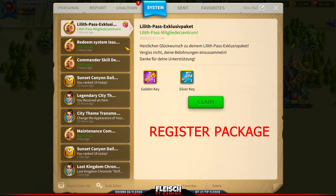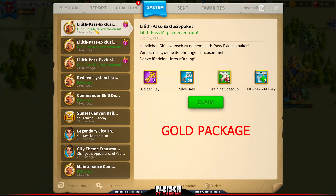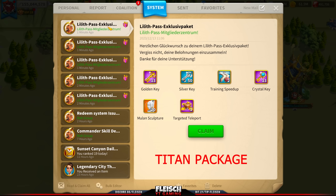Check your mails. There is the Register Package, the Silver Package, the Gold one, Platine, and Titan — which is my maximum.